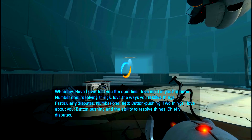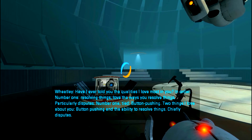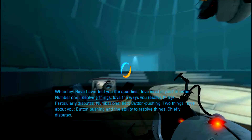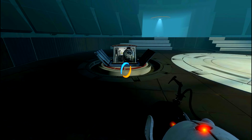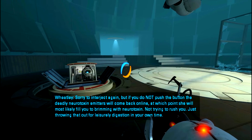While I've been stalling you, we just pressed a button. Use the moment of confusion I've just created to press the button. Have I ever told you the qualities that I love most in you? In order: number one - resolving things. Love the way you resolve things, particularly disputes. And number one also tied - button pushing. Two things I love about you: button pushing and the ability to resolve things, chiefly disputes.